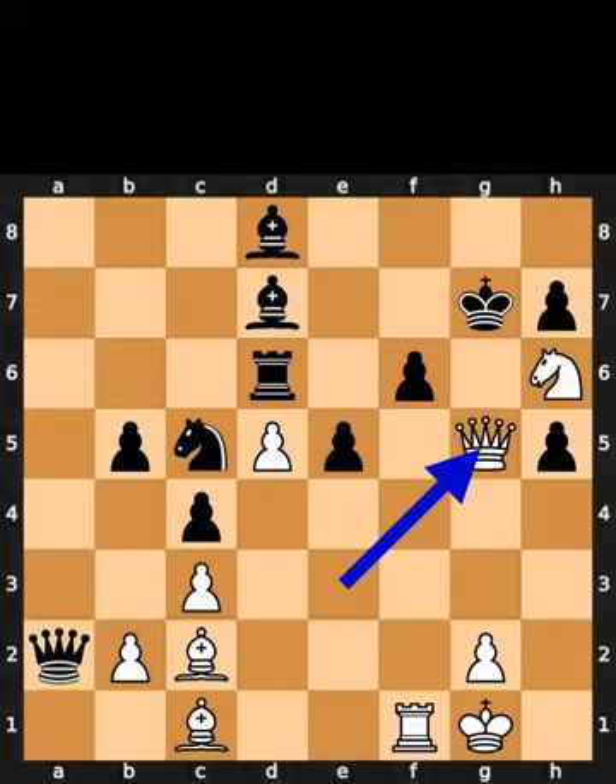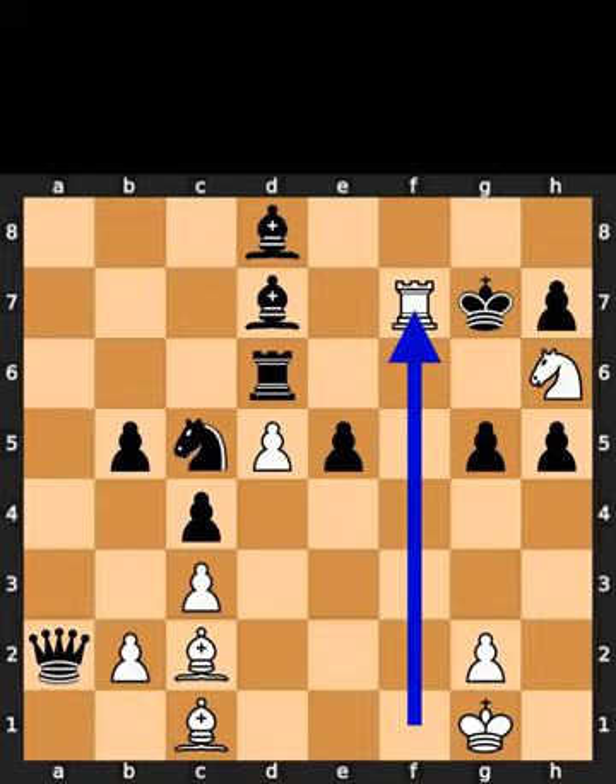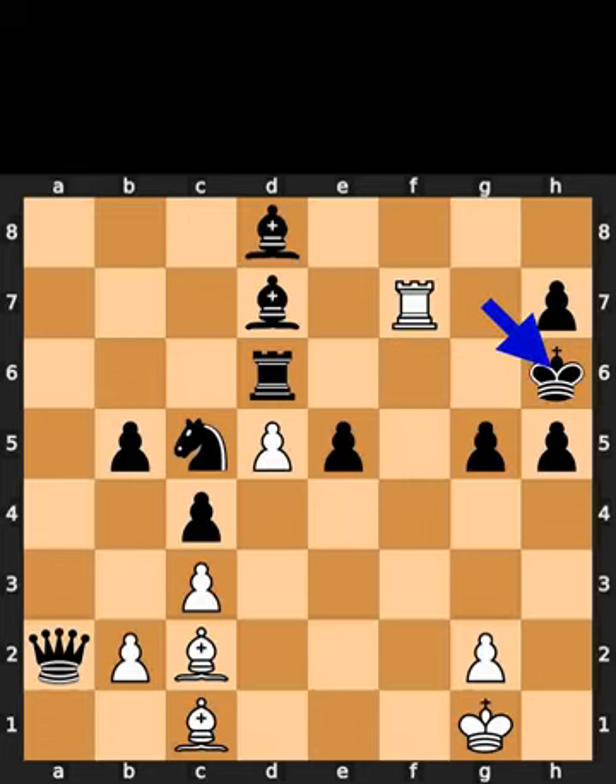White takes the knight on g5 using the queen with check. Black takes the queen on g5 using the pawn. White plays rook to f7, check. Black takes the knight on h6 using the king. White takes the pawn on h7 using the rook, checkmate.